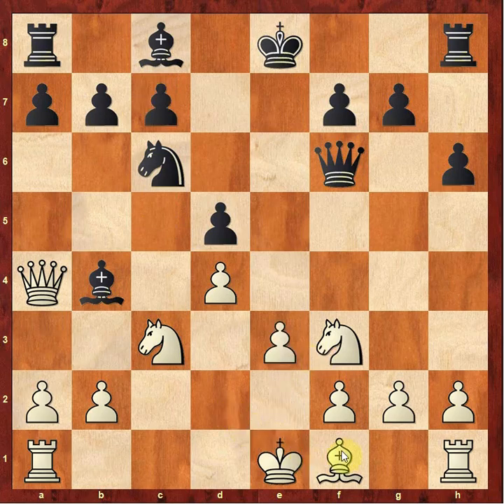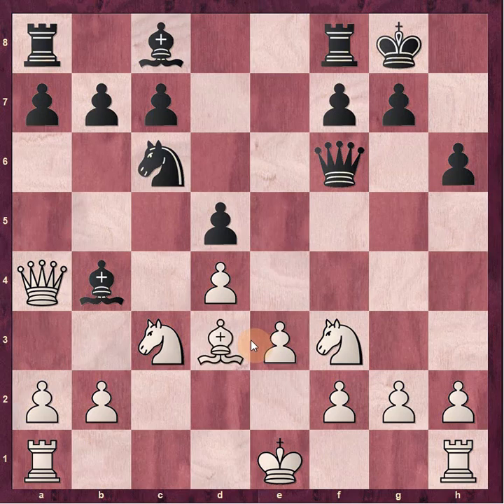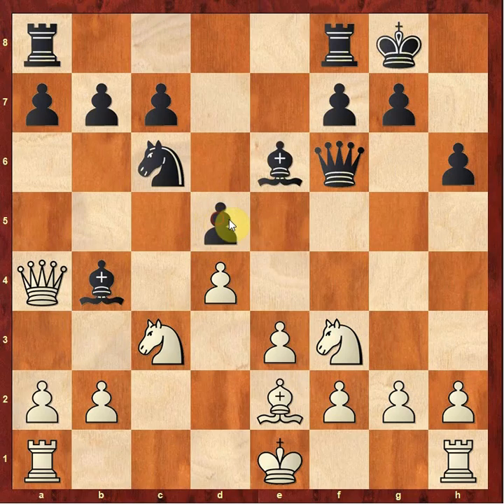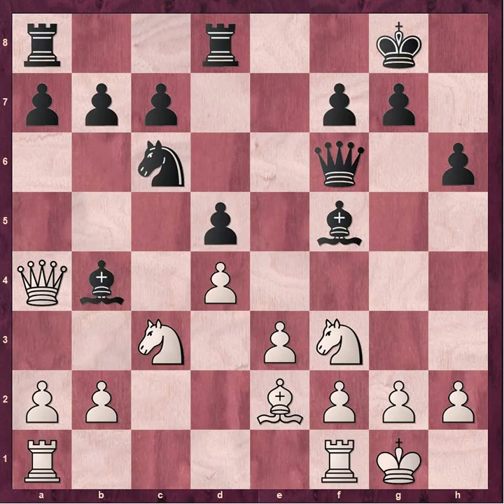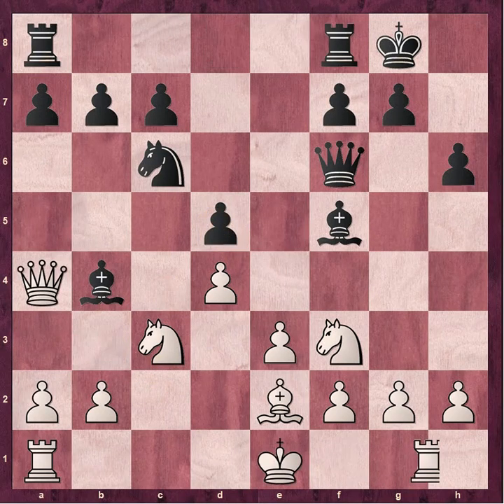Carlsen continues with e3, just looking to develop the bishop and castle. Aronian castles. We got bishop to e2 — you might be wondering why not bishop d3? Isn't that more active? But in this case, there's bishop g4 threatening to take on f3, so you'd have to address that. It's just better to develop the bishop to e2 to avoid that threat. Bishop to e6 played by Aronian, adding some preemptive defense to d5. If he were to play bishop f5 instead, then after Carlsen castles, d5 is now under attack by the knight since it's no longer pinned.